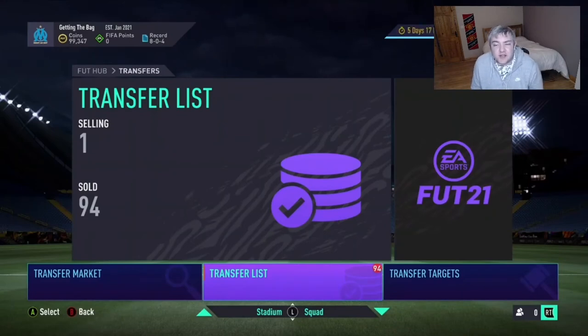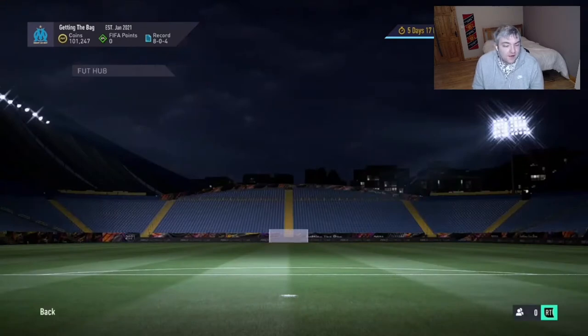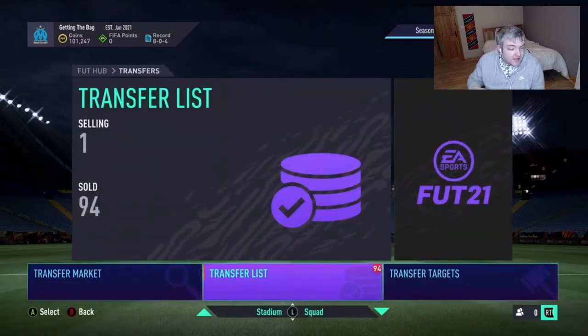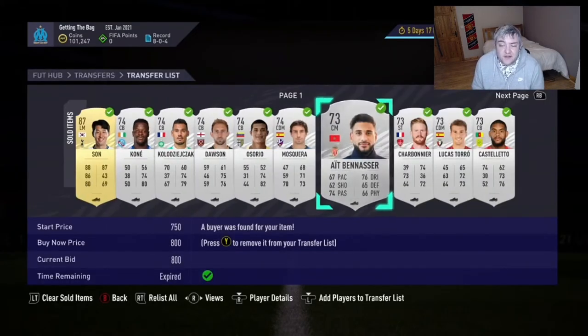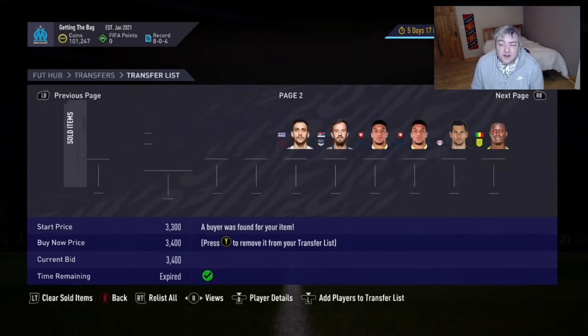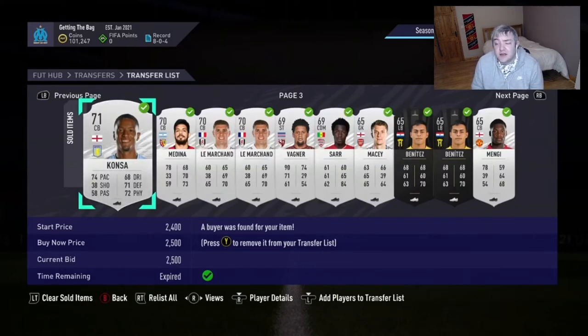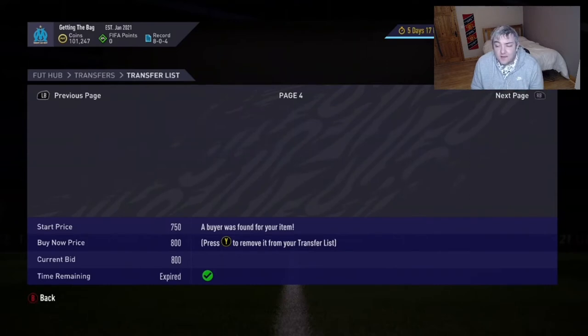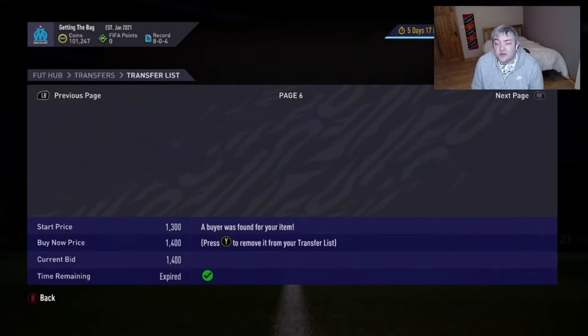We've finally hit 100k — just under 100k because of two items I still have on the transfer list. I wanted to show you the transfer list. Last time you saw, I picked up a lot of silver cards, and these silver cards have now all sold. Silver cards are very underlooked on the market, especially the ones that aren't profitable for League SBC. But all silver cards still sell. Especially West Brom — West Brom are extinct a lot of the time except for marquee matchups. I sold these two for 6,500 coins, and I believe I got them for about 2,000–3,000 coins.